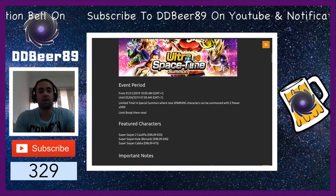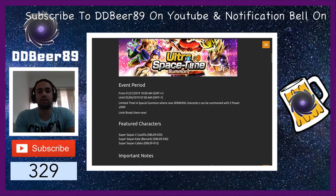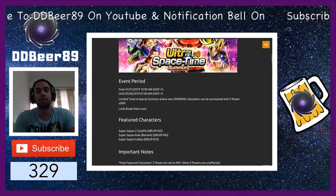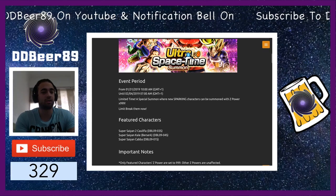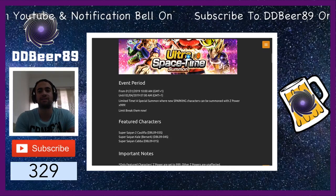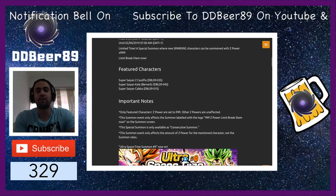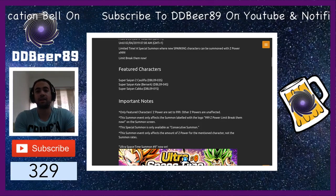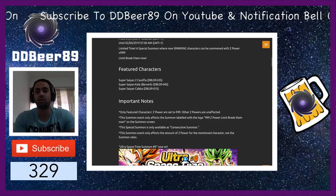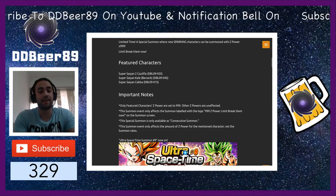The featured characters for the 999Z Awakenings are Super Saiyan 2 Caulifla, Super Saiyan Kale Berserk, and Super Saiyan Cabba — they're the only ones that will give you the 999Z Power boost. Any other characters on this banner will not give you that, so bear in mind when summoning you cannot get a Cell or a Super Vegeta for the 999Z. It also says important note: only featured characters' Z powers are set to 999.